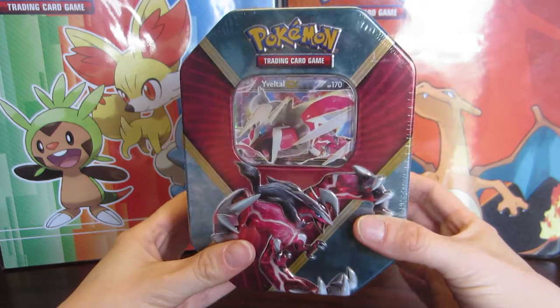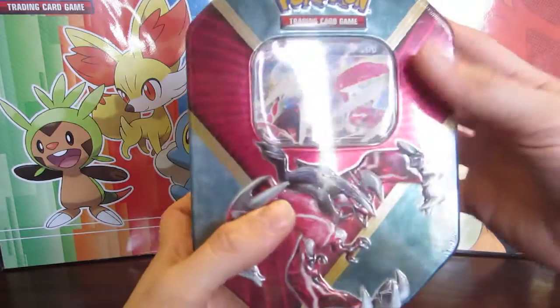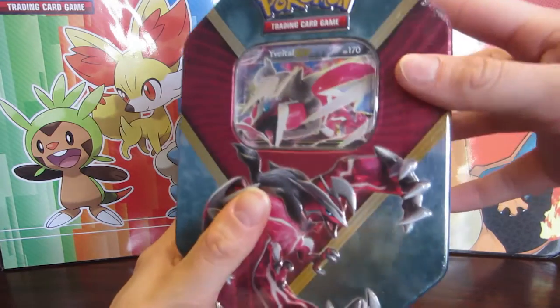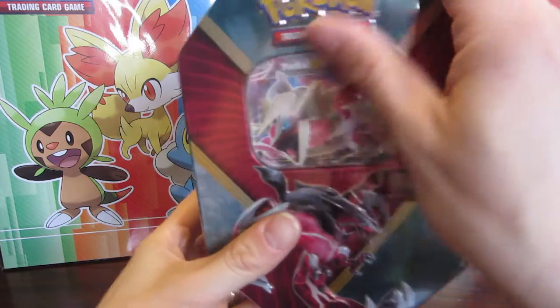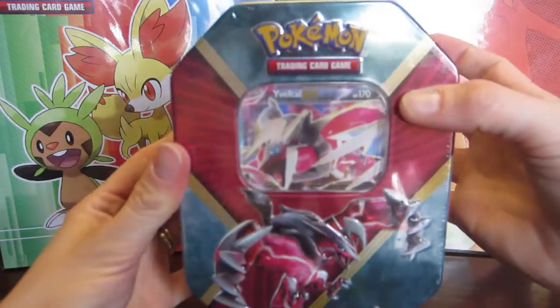Professor Pranko here, and as you can see we have the shiny Yveltal EX tin. When I saw that there was a shiny Yveltal Xerneas I was like, oh, I'm hopping on that bandwagon. I don't normally buy these because I find them very expensive for what they are, but this is pretty amazing. So let's just get it out of the shrink wrap and show you what this is all about.